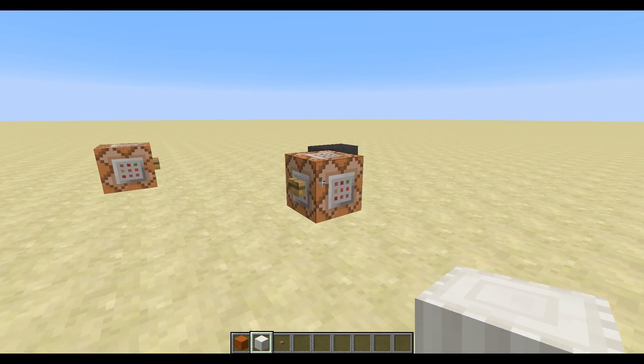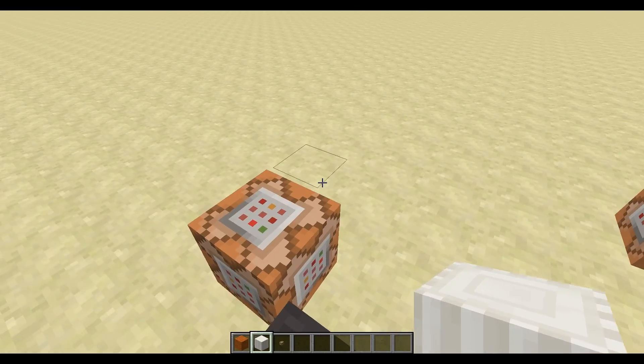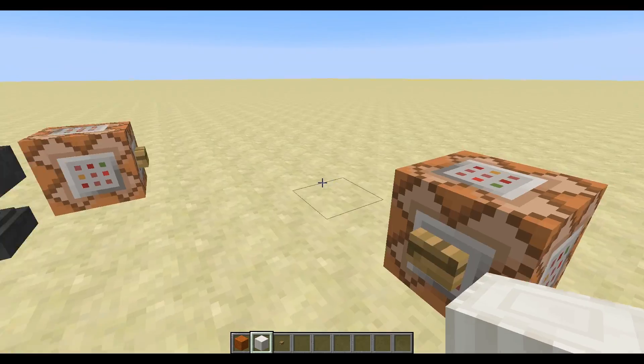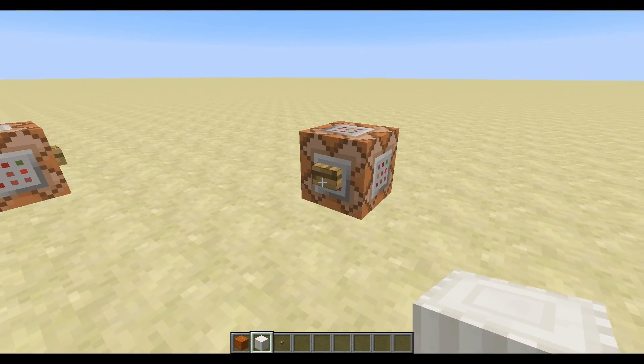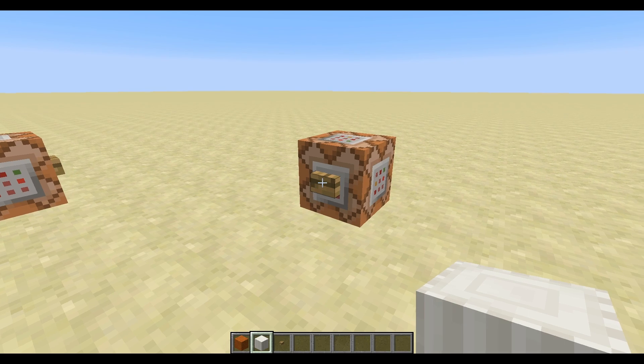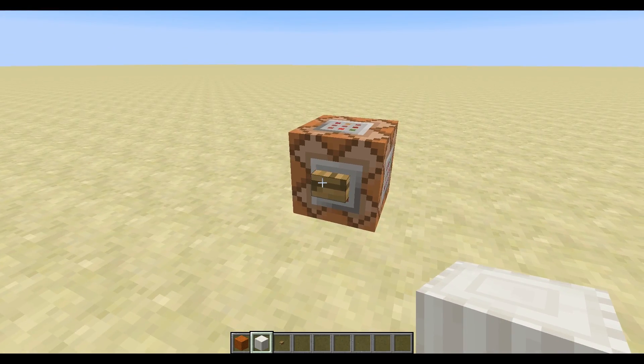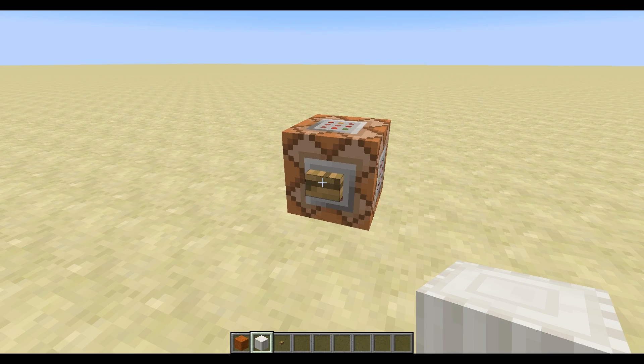So I wrote a filter to convert an entity to a slash summon command block. For example, I have these command blocks here — both were generated with the filter. The buttons weren't; I added them later.